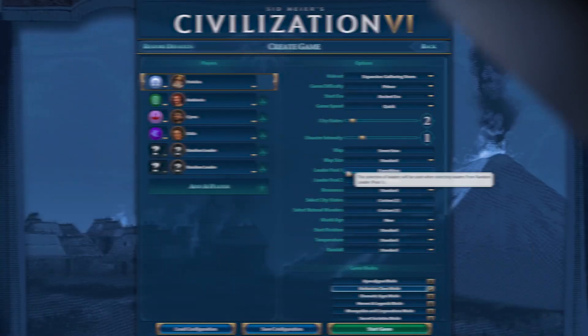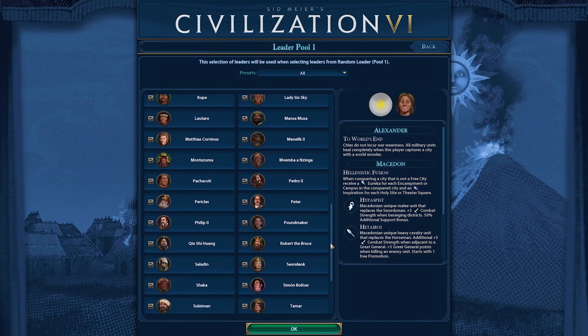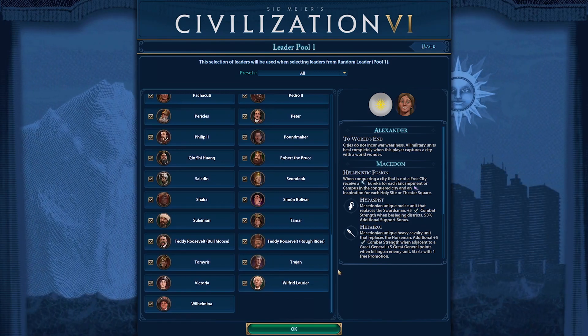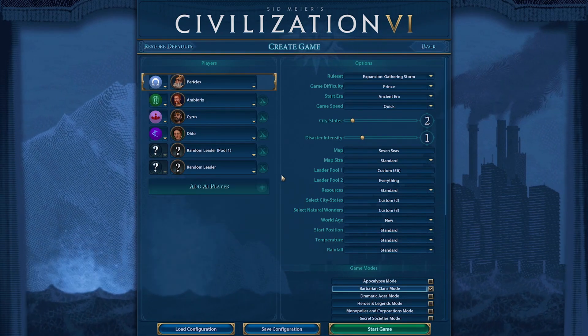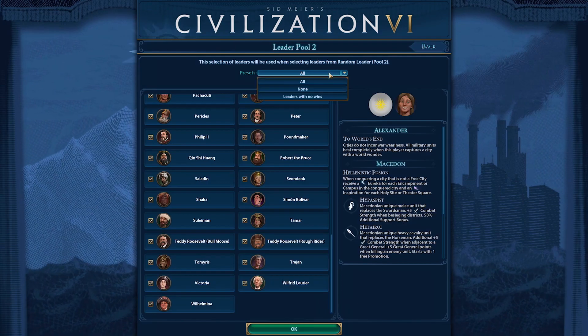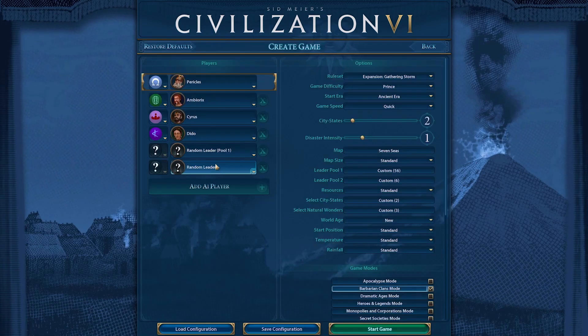The free February game update also introduces another new feature that we've seen one or two requests for. Ever since we launched the Natural Wonder Picker and then the City-State Picker, there's been a lot of conversation about a similar picker, but for opposing civilizations. We have answered your calls and are proud to introduce the Leader Selection Pool. You will now be able to customize the pool of leaders that can be used in a game. If you find Trajan to be too big of a bully, you can eliminate him from your selection pool, and he will be guaranteed not to appear in your game. Similarly, if there's a leader you've never played against and want to see how you measure up, you can make sure they're one of the only leaders available, guaranteeing them a spot on your map.